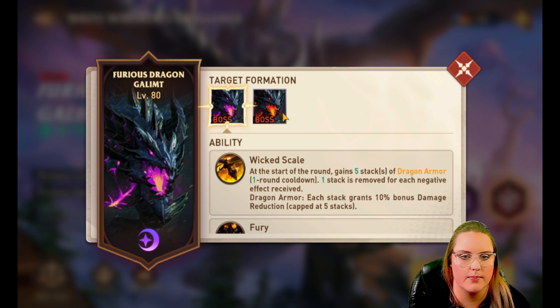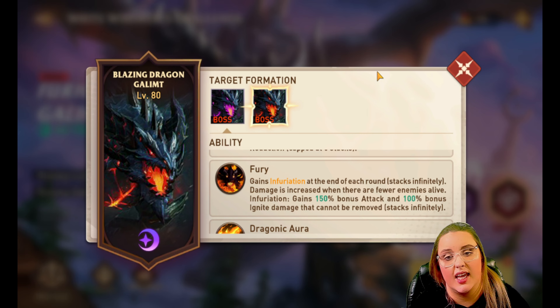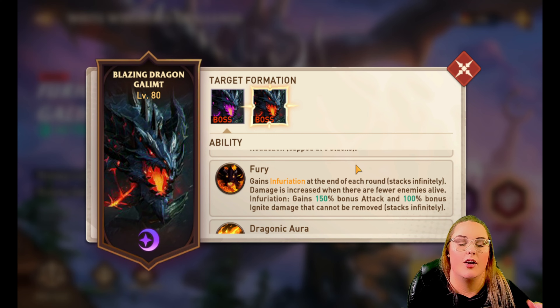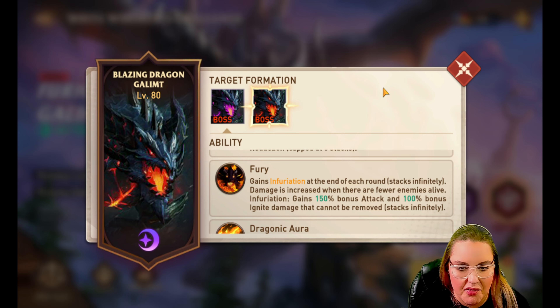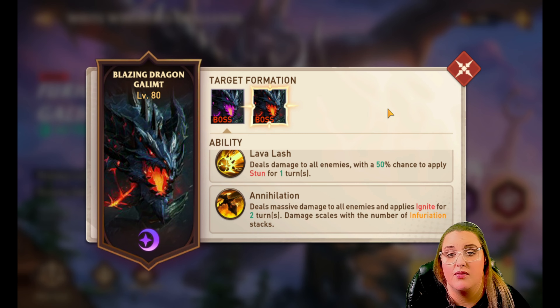Let's take a look at the second boss, the Blazing Dragon. As I said earlier, it also gets Dragon Armor, and the way you remove it is by dealing damage with basic abilities. Its Fury is a little different - it's going to gain 150 bonus attack and 100 bonus ignite damage that cannot be removed. This is where you really want to use heroes that can put immunity or invincibility up, because you're not going to be able to cleanse it off. Annihilation deals damage to all enemies and applies ignite for two turns, with damage scaling with the number of Infuriation stacks.